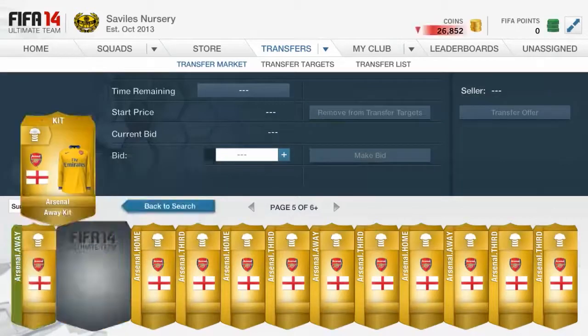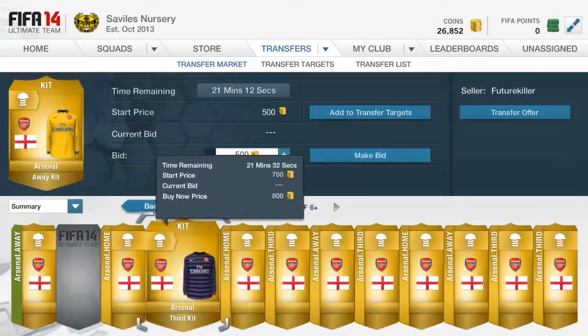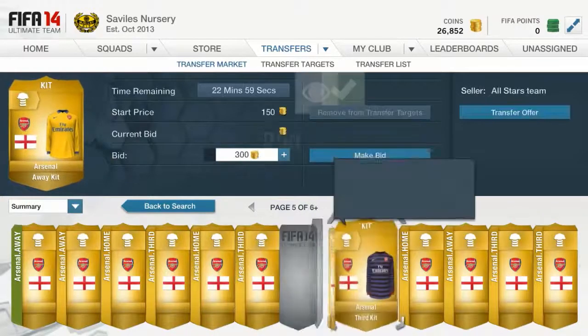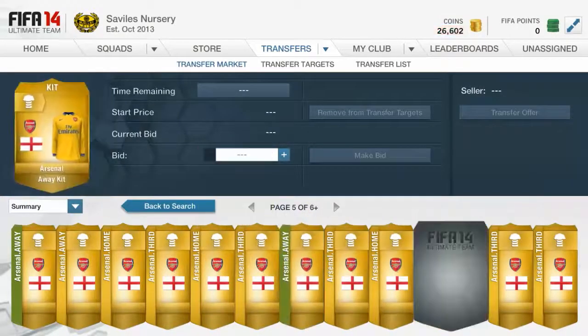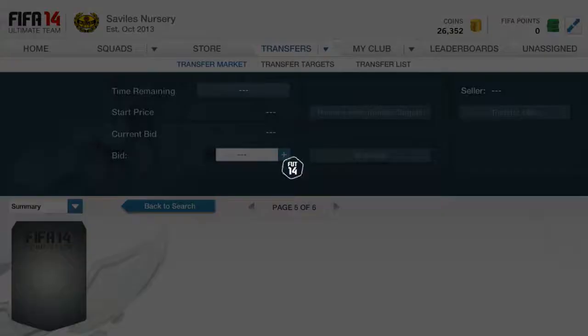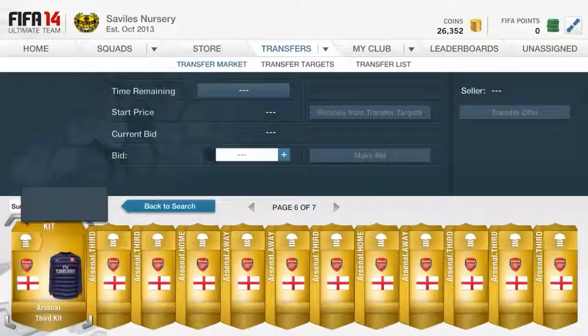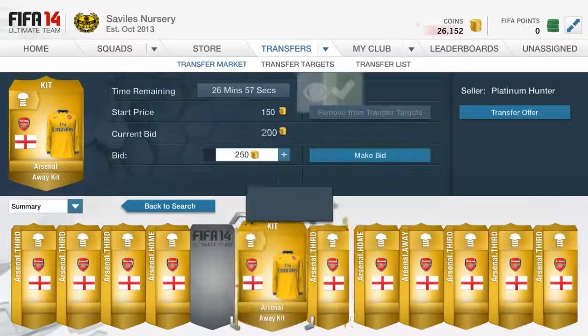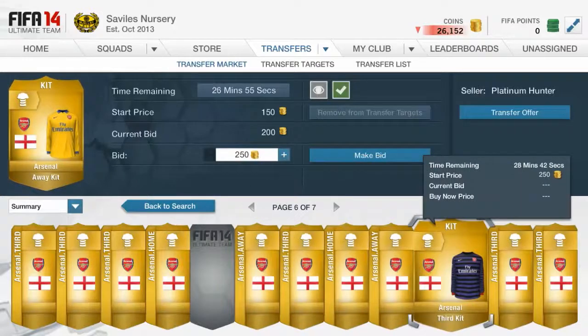So yeah, this is pretty much the method. I won't bid 500 just in case this goes wrong. I'd say bid up to 250. If you get outbid, you can bid back, but just bid on all of them. Because there's actually a page where you can see the high buy now prices on the kits.